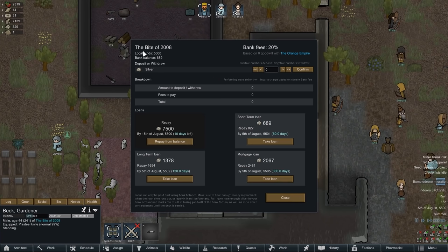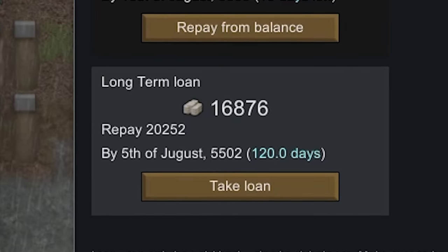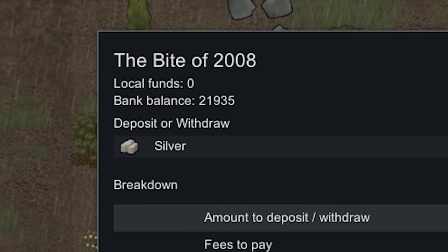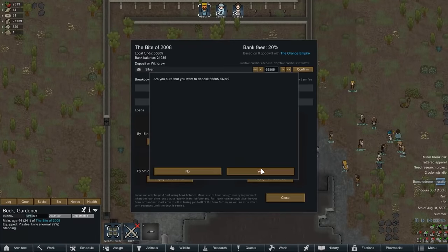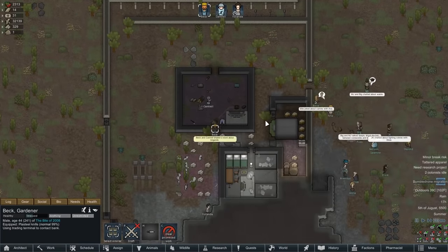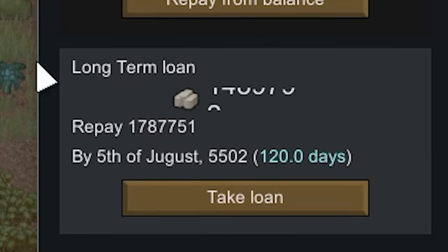If we go back to the Imperial Bank, our local funds are once again $5,000, and then I can re-deposit my money back into the bank. We do have to pay $1,000 in transaction fees, but now we have $4,600 in our bank and can take out more loans. I take out a short-term loan, get more money, re-deposit it. Now the long-term loan is even more. I take out a long-term loan, re-deposit, and now I have $21,000 in the bank and can take out a mortgage loan for $65,000. I can keep repeating this process over and over again to continuously repay loans and get more money — and as you can see, things start to break down very quickly.